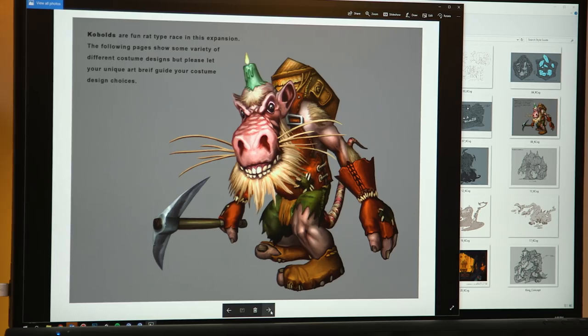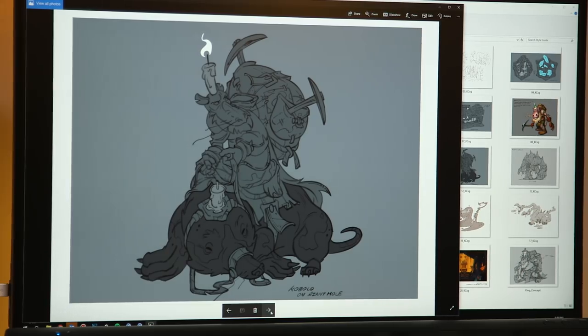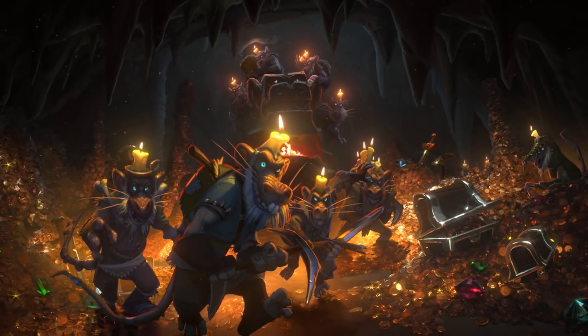The Kobolds, as we know them in World of Warcraft, are some of the smallest on the totem pole. They're not super smart. All they really want to do is dig. They are very resourceful — if there's danger, they dig, in their own special haphazard little way. That's just what they do, they dig. The Kobolds are very protective of their candles. You should never take a Kobalt's candle. You don't take candles!